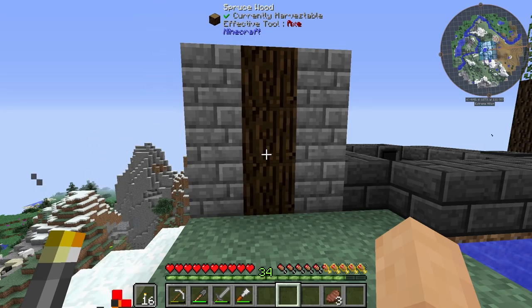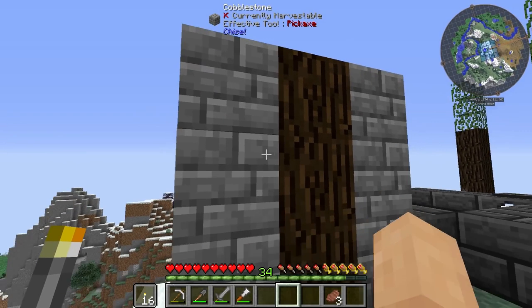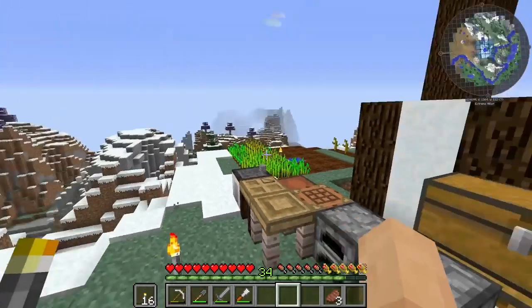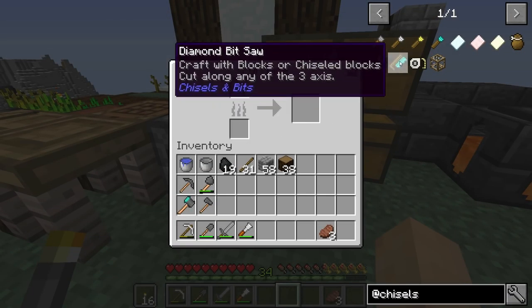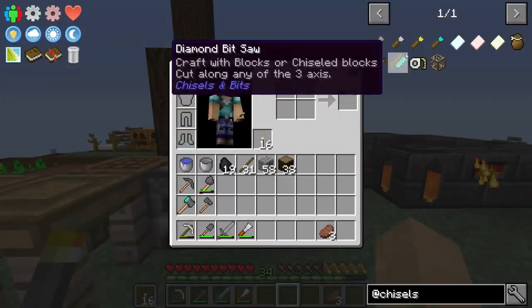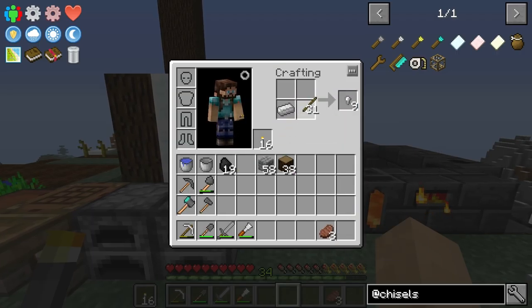I'm just testing out a few things. Snow's not bad actually — it gives that nice white. Quartz or laboratory blocks would probably be my go-to; I'm thinking laboratory blocks from Chisel. The spruce wood — I prefer spruce personally for building, that's just my own taste. I used some chiseled-up cobblestone here for wide bricks, which gives the effect for some of the structure points of the stone part. I'm also thinking we need to do some Chisel in Bits and really take this to another level. A combination of Chisel and Chisel and Bits is probably what we want to do.